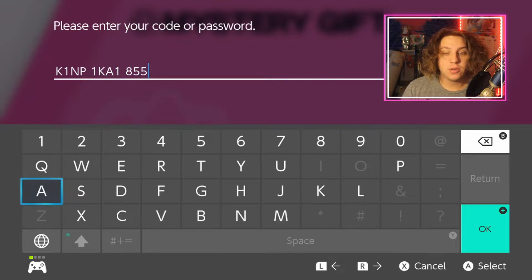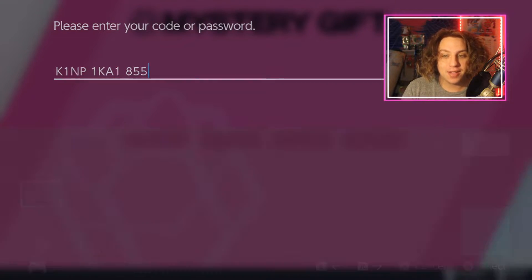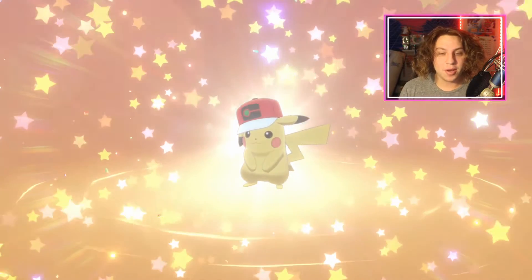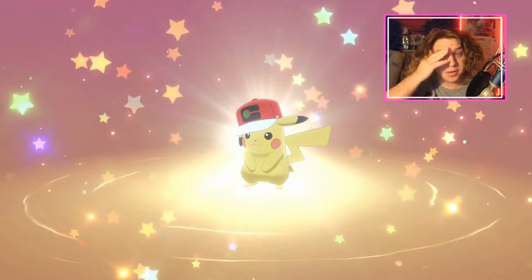And finally, for the current Pikachu — the Sword and Shield Pikachu — it is 'KinPika1855.' This is the World Cap Pikachu. There it is, yes sir. This one's pretty cool; this one's definitely better than the Alolan Cap for sure. This one actually looks like a Pokédex or something.